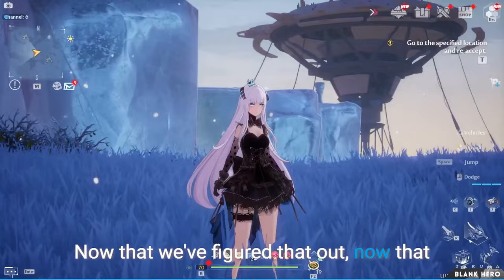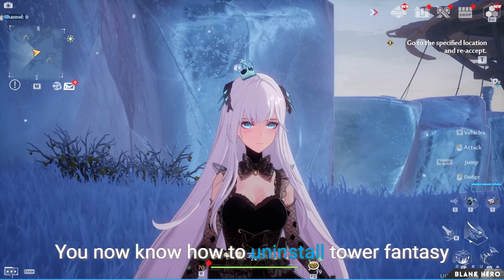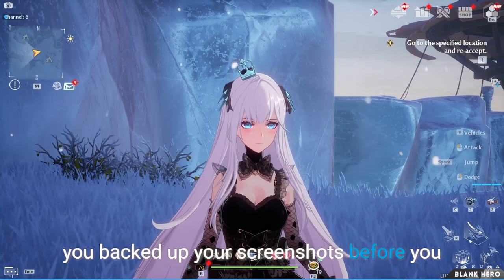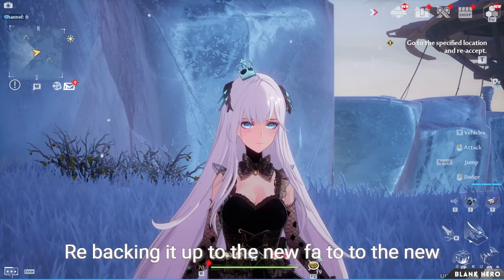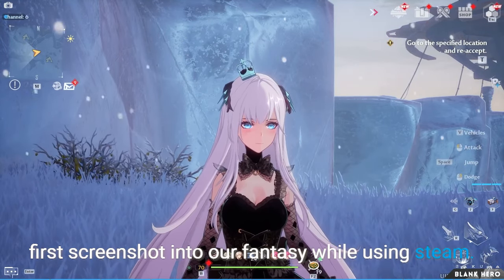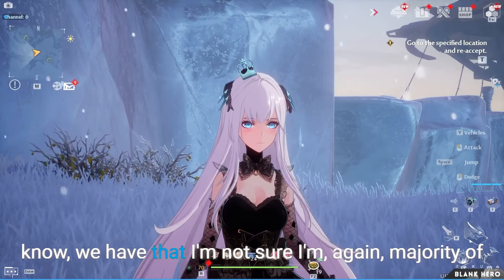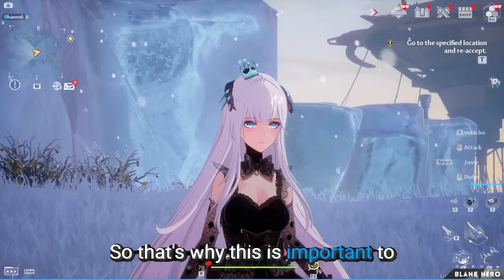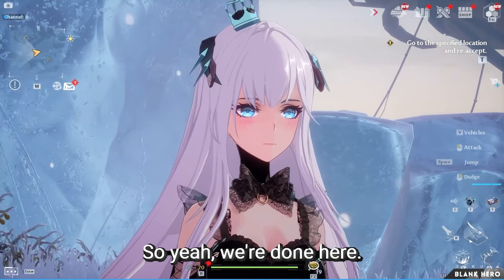Now that we've accomplished everything, this video is done. You now know how to uninstall Tower of Fantasy and install it on Steam, how to back up your screenshots before uninstalling, and how to re-consolidate them into the new screenshot folder generated by taking your first screenshot in Tower of Fantasy via Steam. Not everyone takes pictures, but I do — so that's why this is important. Thanks for watching!